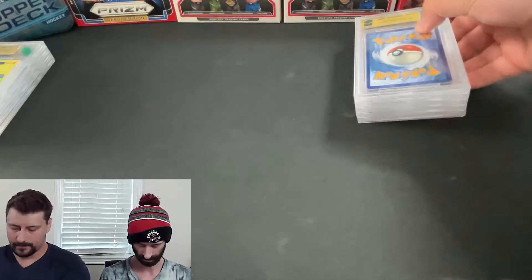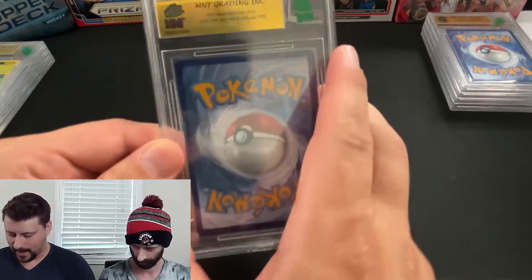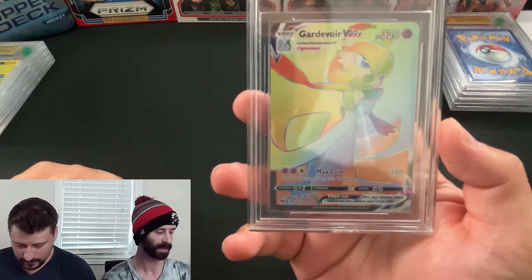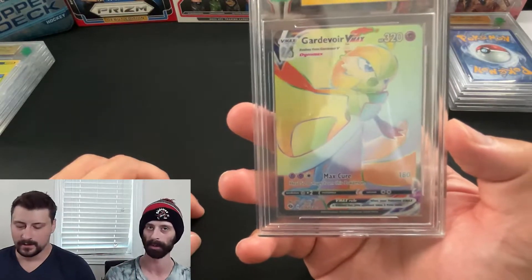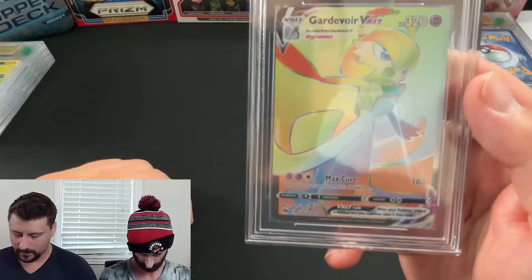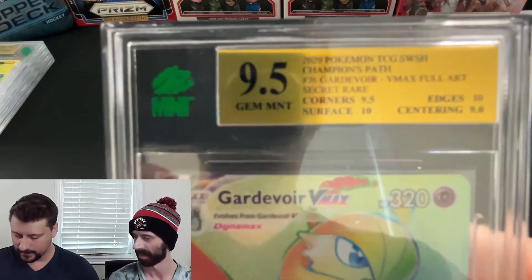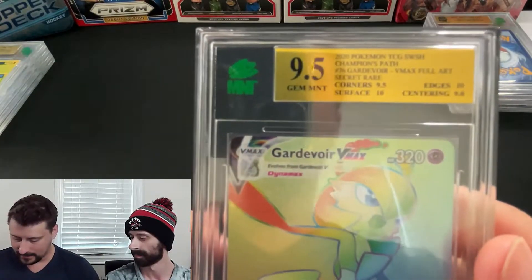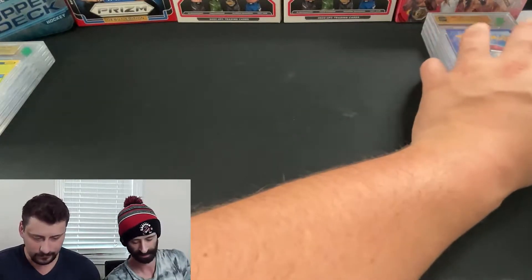Moving on to Pokemon for our TCG followers. Off the top we have the Guardvar B-Max secret rare from Champion's Path — I pulled like three or four of them in the same video and was so upset. But now I'm less upset because this secret rare got a 9.5 gem mint. The centering got a nine, edges and surface got tens — so it would have been a 10 overall if not for the centering, but nevertheless a 9.5.